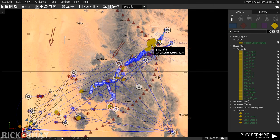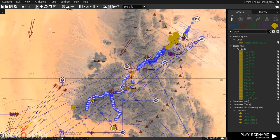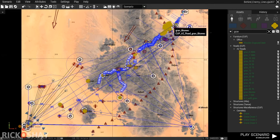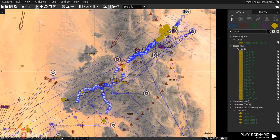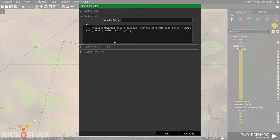The only problem is that there are no roads. Part of my particular mission involves having to get from a specific point on the map to another point, which just happens to be 21 kilometers away. Between those two points there are no roads and very rough terrain, so one of the options was to drop down some game logics and simply remove various terrain objects like trees, bushes, and rocks.